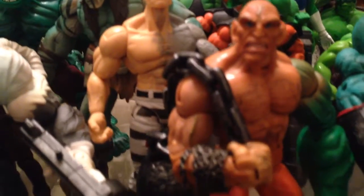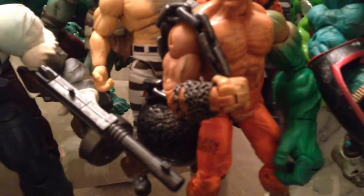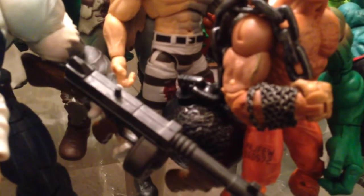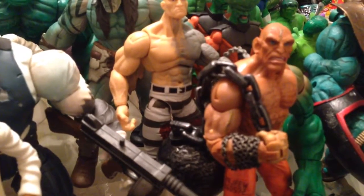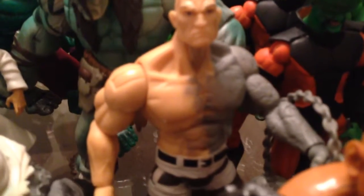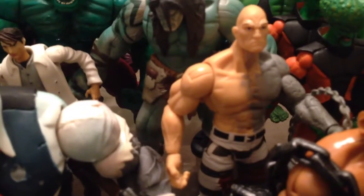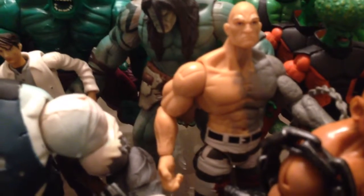I didn't say anything about Absorbing Man. Two arms - I think it comes with three, I don't have the other. I think the other is a darker, almost black color. That ball and chain is from Piledriver - looks better with him though. Absorbing Man has his little teeny tiny ball and chain. Can't remember which wave he's from, but it's a Marvel Legends late line.